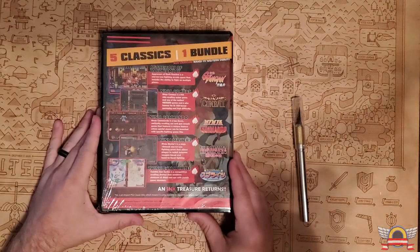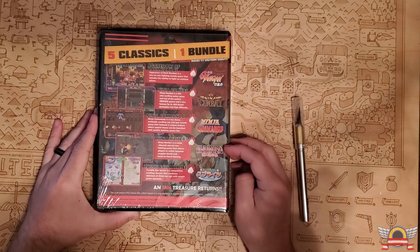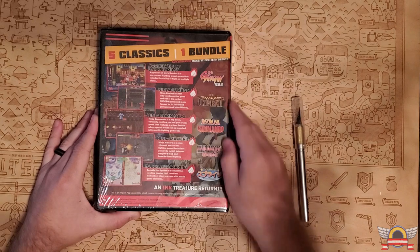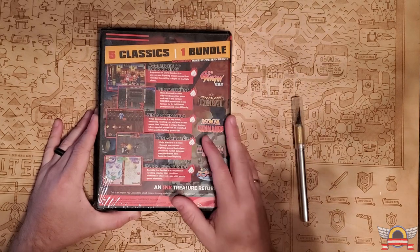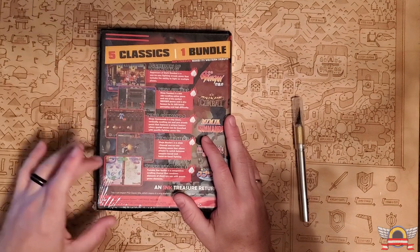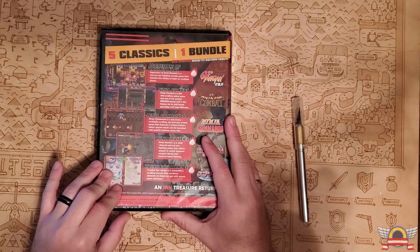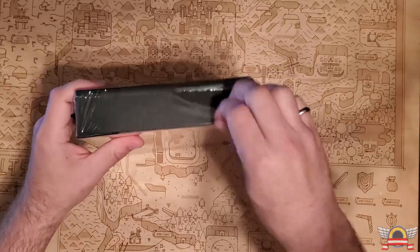This one actually has five games. You get Ninja Combat, Ninja Commando, Ninja Masters, Twinkle Star Sprites, and Aggressors of Dark Combat. So that is a lot of cool games. You get some beat-em-ups, you get some 2D fighters, and Twinkle Star Sprites — I haven't played it, but it's like a shoot-em-up puzzle game. So this is a really cool collection.